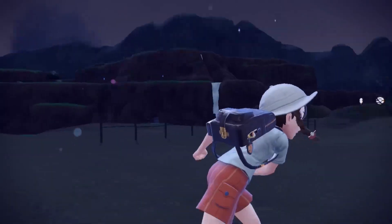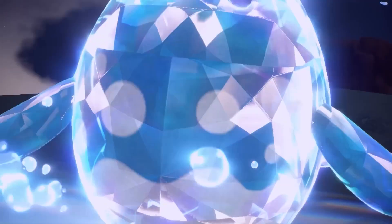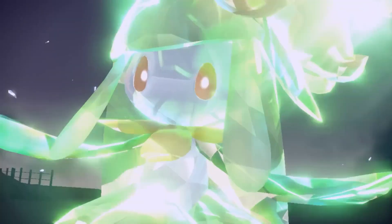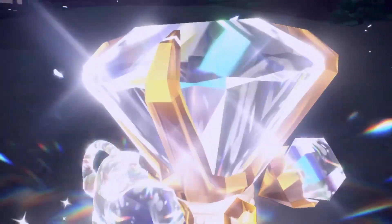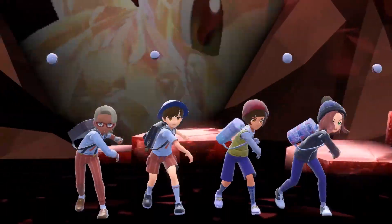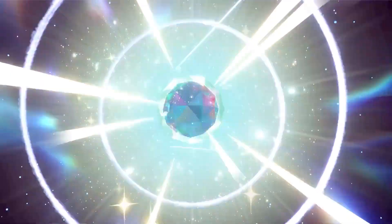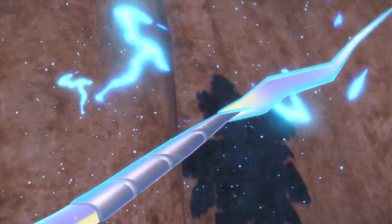Koraidon and Miraidon are new legendary Pokemon that appear on the cover art, and it looks like we're going to get hold of these legendaries early on in the game. They're not only powerful Pokemon and strong allies, but they also double up as vehicles — we can ride them either by flying or using them as motorcycles. They can change form to adapt to different ways of travel: running fast through open areas, swimming in the water, and gliding through the air.